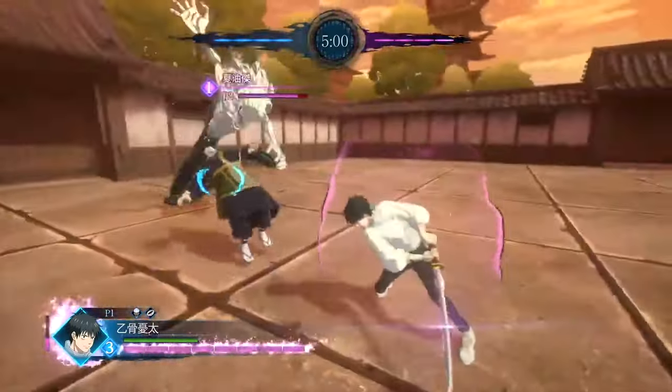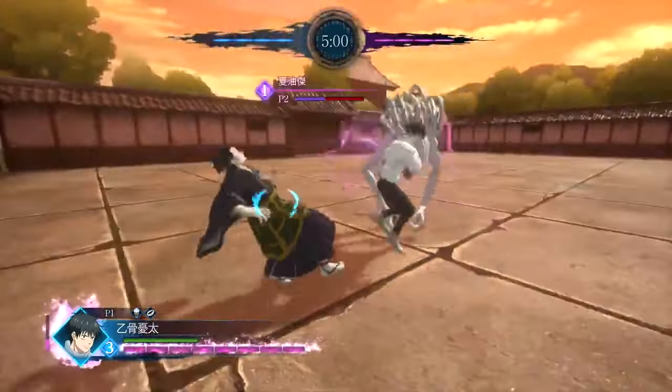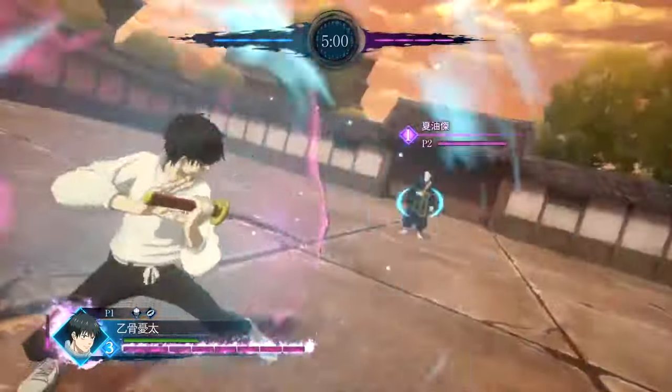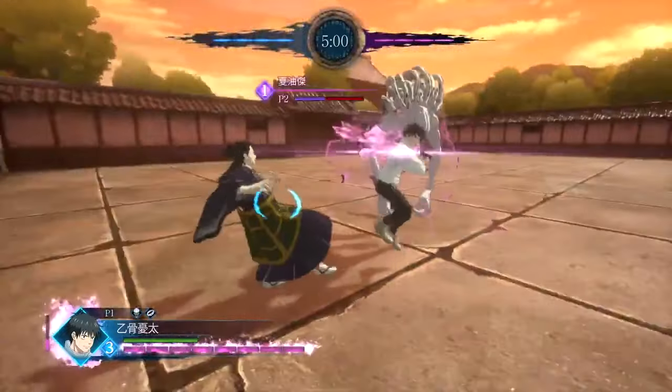In the next part of the clip it looks like Yuta uses a special move, lunges in, slashes Gato, and that's when him and Rika start putting on the wombo combo. If you look at his health, that sequence was low key a TOD — it took off roughly 75% of his health, and that is absolutely insane.